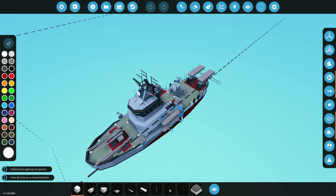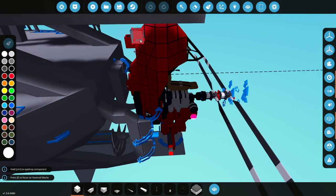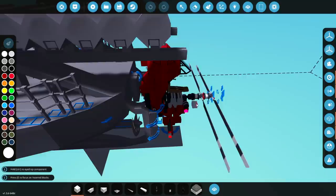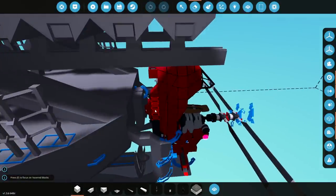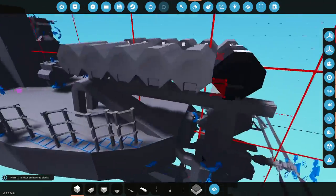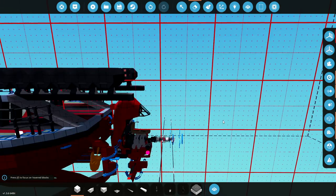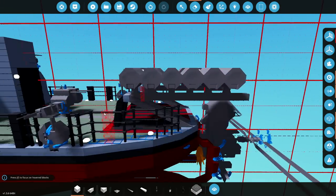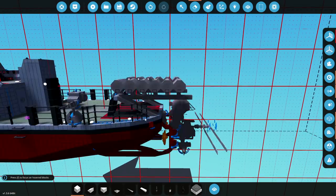So you might be thinking, how would you actually fix that? What we're going to have to do is delete this entire feature right here, and then go into it with fresh eyes. Essentially, what we're going to have to do is have it so that it automatically spawns out and then reverses and goes back in. We're going to do exactly the same thing, but it's going to be inverted. And then it should work fine.